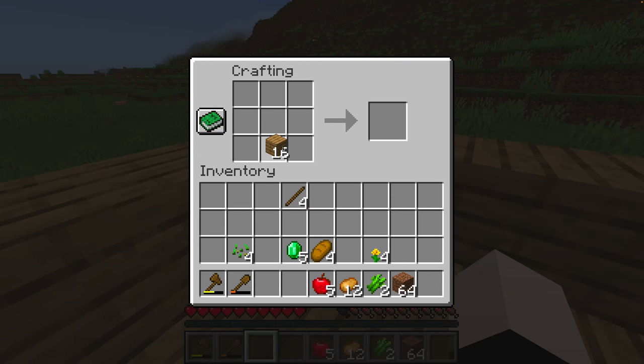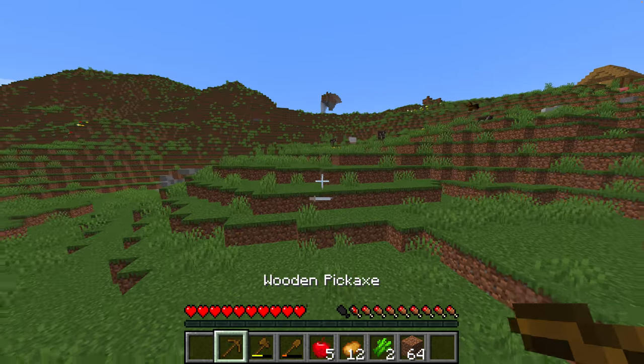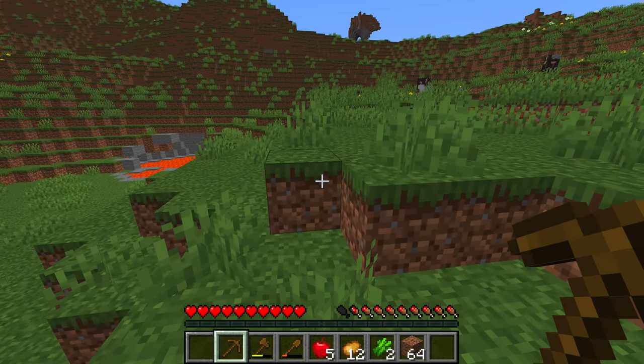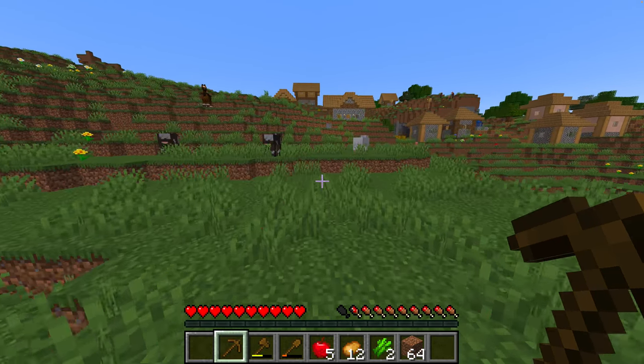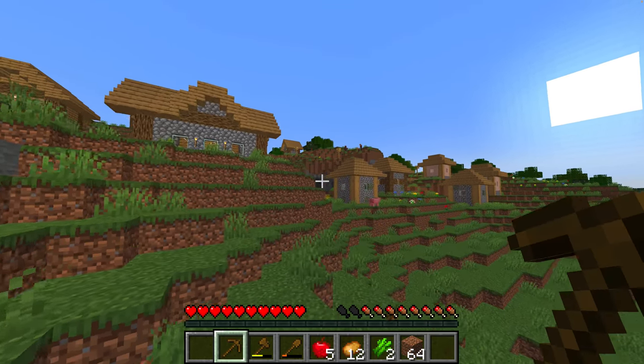I'm going to make a pickaxe. Alright, I've got a pickaxe. Even though there's lava here, I don't want to risk dying. So I'll mine right there.